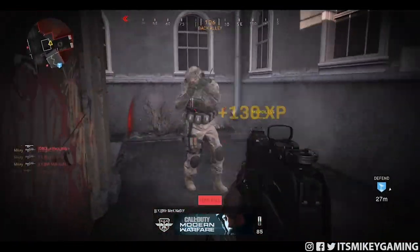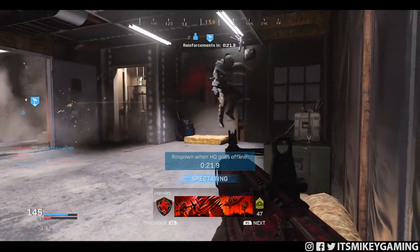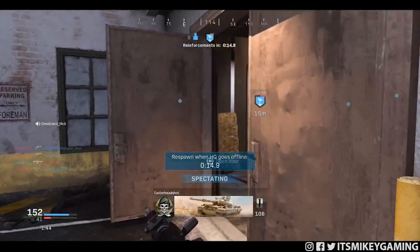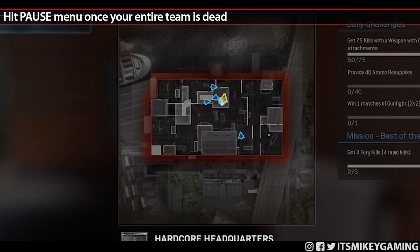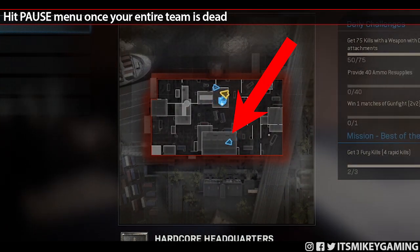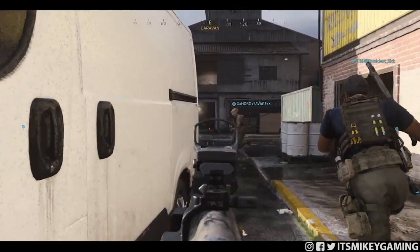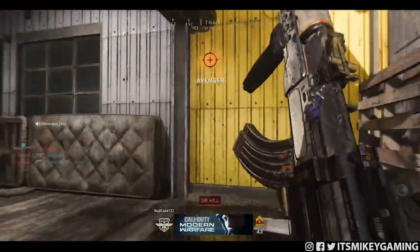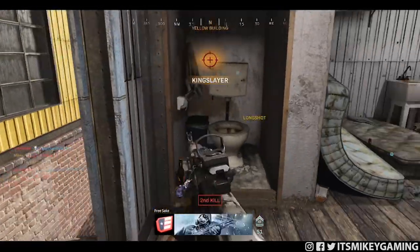The easiest way I can explain this is just by showing you some examples. So in example one, I'm already dead and spectating my teammate — and he's dead too. The entire team is dead, so now we can spectate the enemy. We hit the start button and we can see all the enemies, their positions and where they're moving. I pay attention to the guy in the bottom middle of the screen — he's running towards the warehouse exit. I'm already pre-aimed waiting for him, and I was able to clean up that kill.